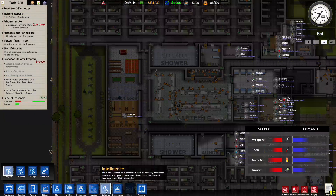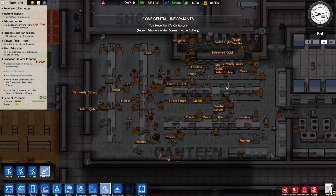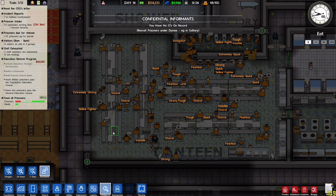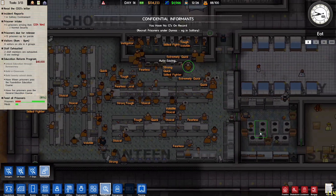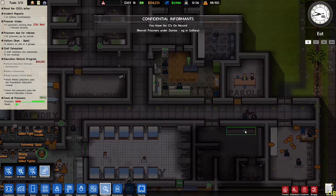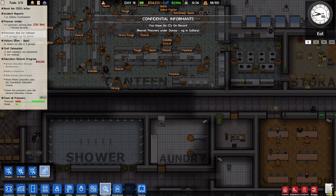How are we doing for intelligence and informants? We've got an instigator — socially skilled, extremely strong, fearless, tough, volatile, quick skilled fighter. Yes indeed — Rudy Dix. You've served 2.9 of your 5 years, so you probably had a parole meeting and failed it. We actually have 12 prisoners up for parole.